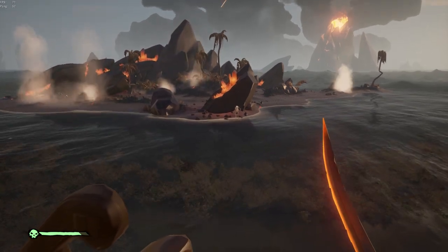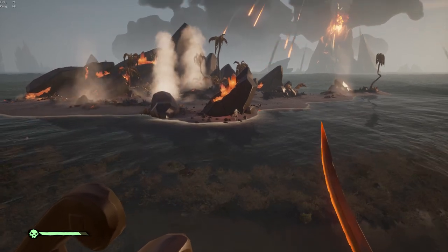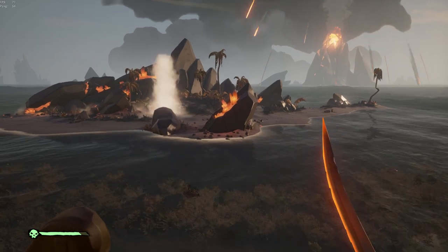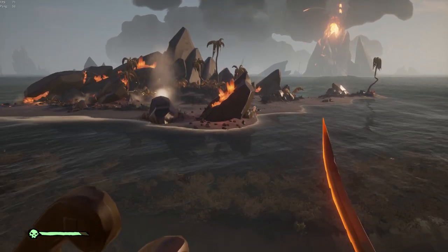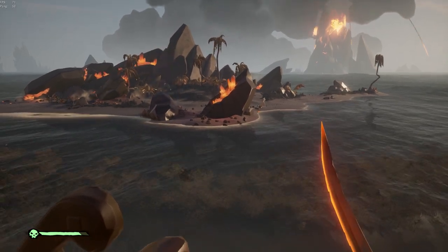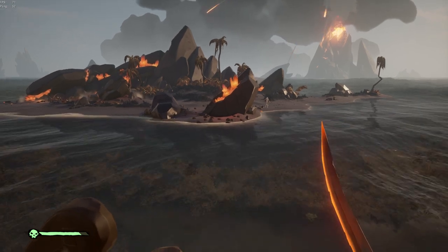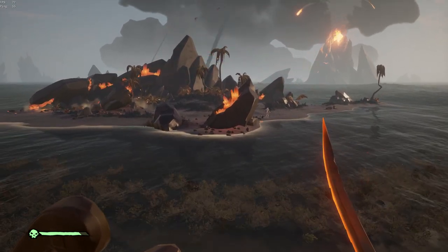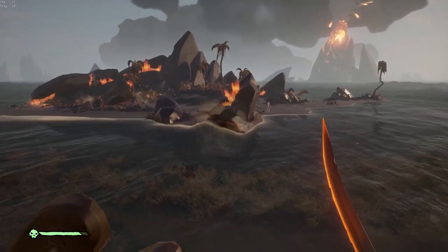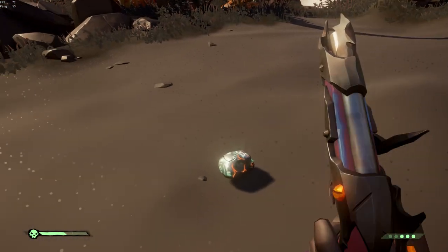You also need to be careful on the smaller islands — those small islands don't have volcanoes on them but are surrounded by volcanoes in the sea. When those start to erupt, you can get hit by them and sink as well. If the magma rocks can hit the island, it's better to put your ship a little further from the island. You can always shoot yourself with a cannon to the island to finish your voyage. The moment the volcano stops erupting, you can return to your ship and park it closer to the island.